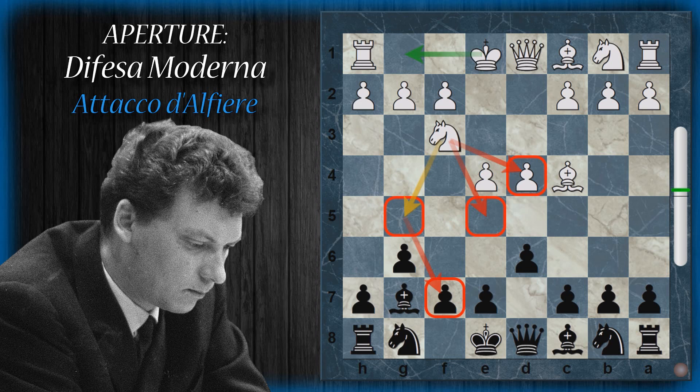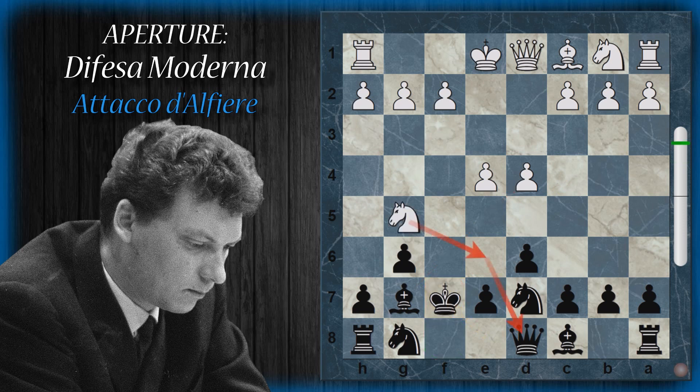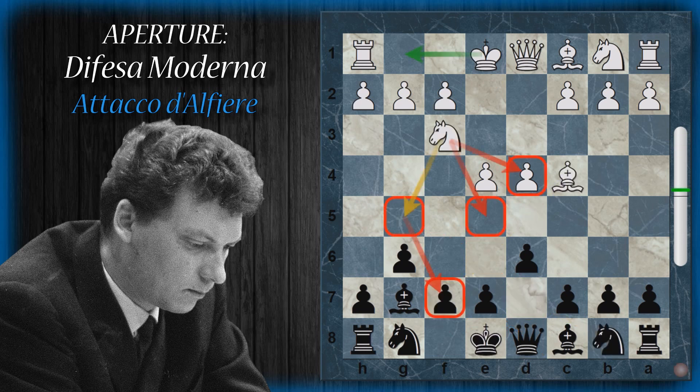Se il nero tergiversa, soprattutto chiudendosi la strada con cavallo d7, questo potrebbe costare molto caro perché c'è il sacrificio in f7. Se l'alfiere non si prende, il bianco ha guadagnato un pedone e distrutto il possibile arrocco del nero. Se si riprende arriva cavallo g5: il nero si ritira, segue cavallo e6, poi la donna viene intrappolata dal proprio re oppure c'è il doppio. L'unica è tentare di scappare con il re ma segue subito matto. Quindi bisogna stare attenti all'effetto di questo alfiere su f7.